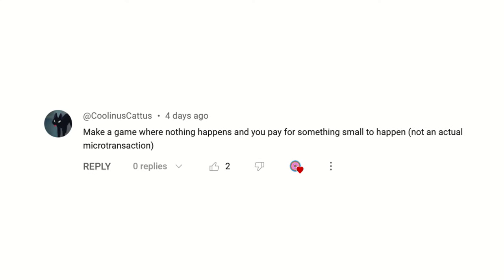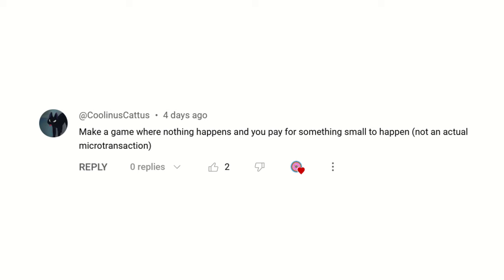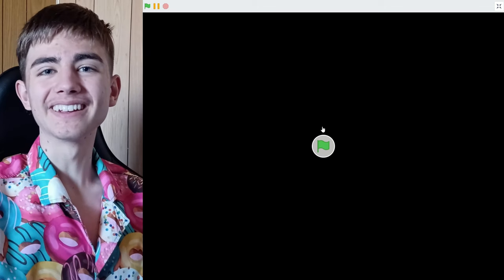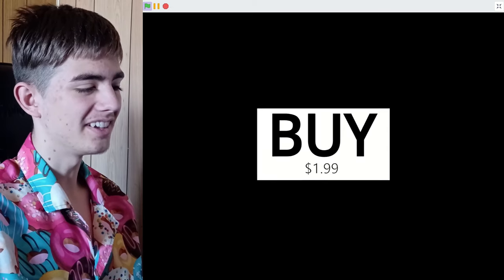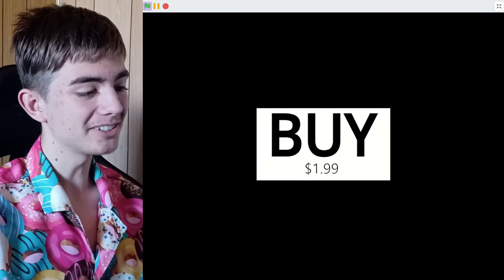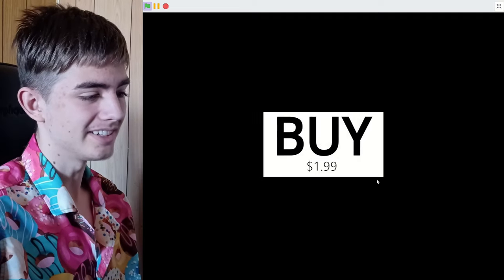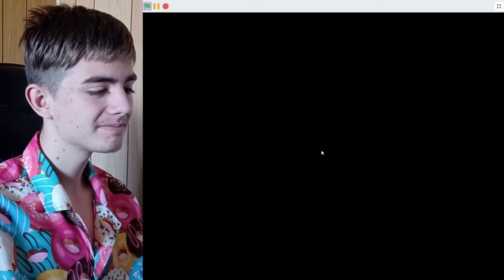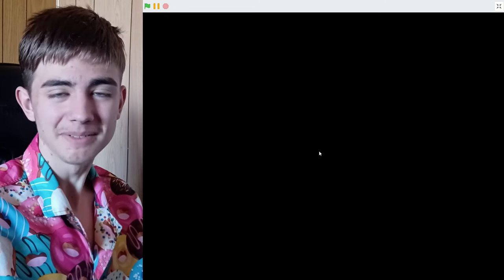Make a game where nothing happens and you pay for something small to happen — not an actual microtransaction. So I present to you: nothing. It's got a buy button with a really cool animation. I had to use math — like sine — to make this work. It's pretty cool. And if we click it... you got scammed. Yeah, you get scammed. It's a real mobile game.